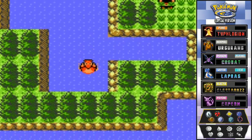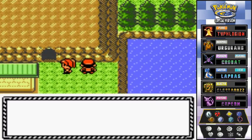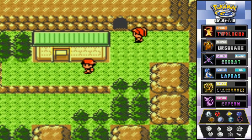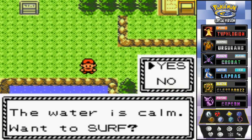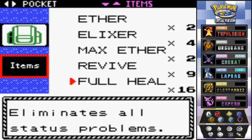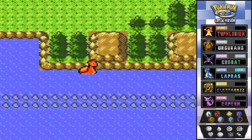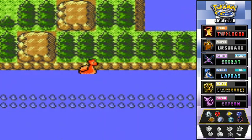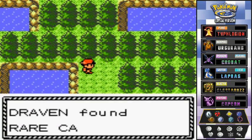We have to go all the way back around through Tojo Falls — geez! We use some Repels since we don't need too much stuff cluttering our bag. Surfing away with Nessie, we grab ourselves a Rare Candy — awesome!